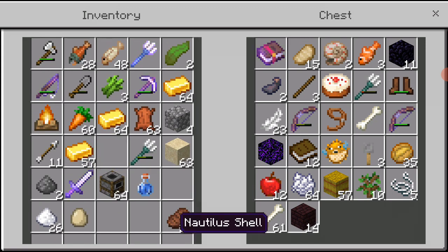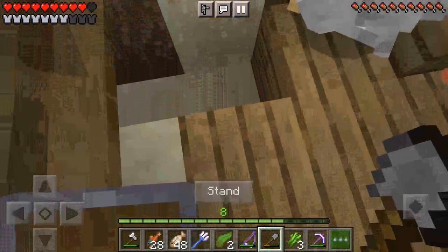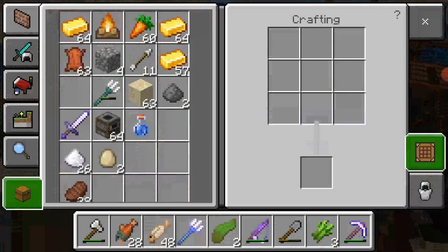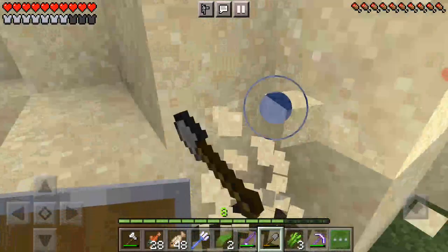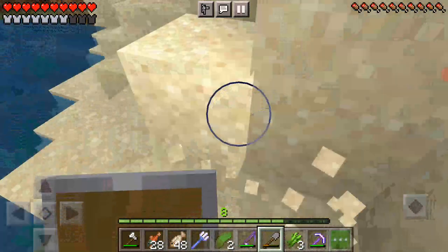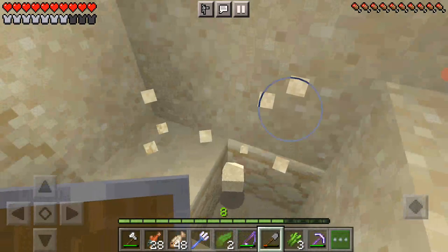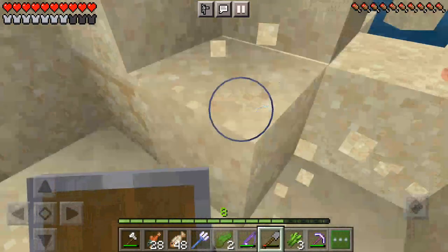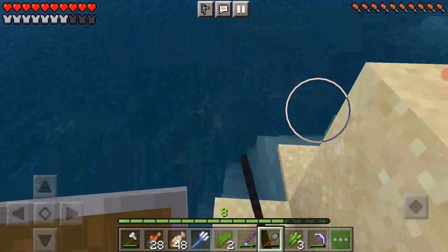I'm gonna add that to my nautilus shell collection. How much sand do I have? 63 — nearly a whole stack. Now I'm gonna have a stack. Let's just mine all the sand until the stone shovel breaks — my sand powers will never end. This is actually taking quite a while just to mine a couple of sand. I think I might have two stacks — this is immense!